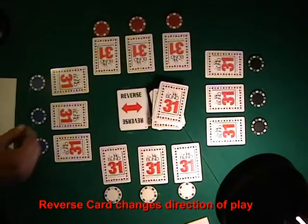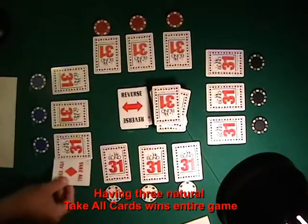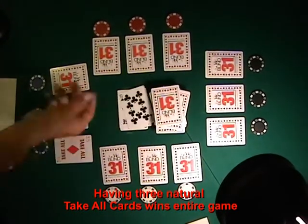The reverse card changes direction of play. This player has the opportunity to go for the take-alls. He will blindly switch any one of his cards and leave it face up in his hand.